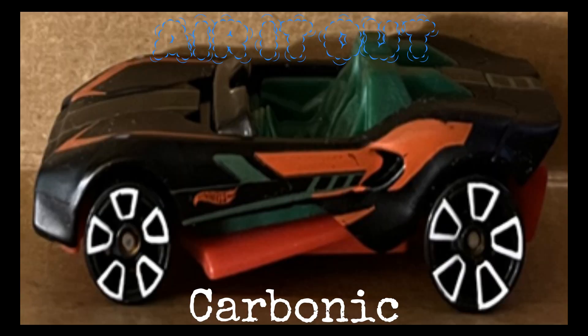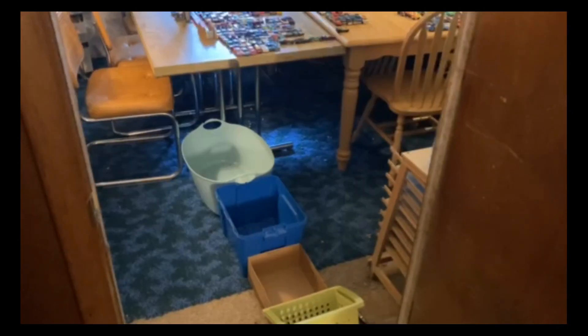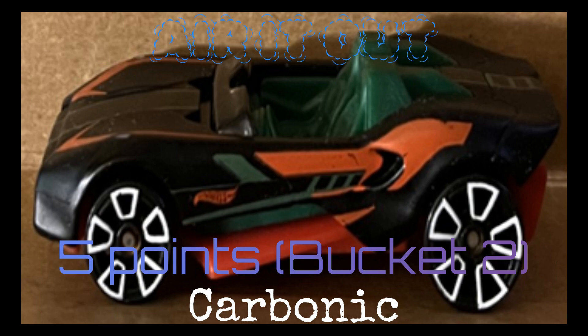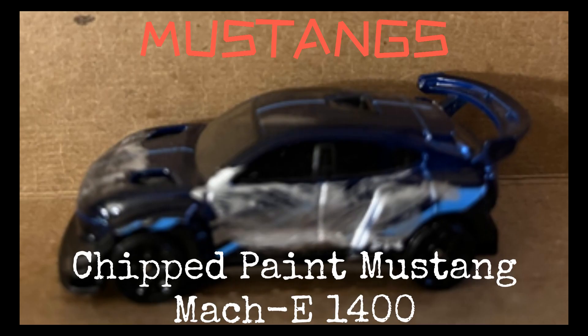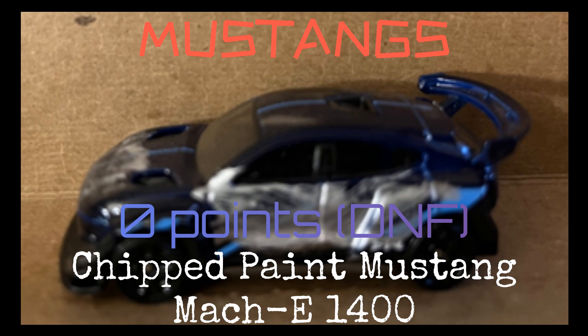Next up is Carbonic for Air It Out — smooth launch, into the loop, and out, bucket two, five points. Team Air It Out is at ten points, the Mustangs are at three. Let's see if the Chipped Paint Mustang Mach-E 1400 can get some points back. He's clean out the gate, into the loop, and fell out of it — no points for them. Mustangs are looking rough.